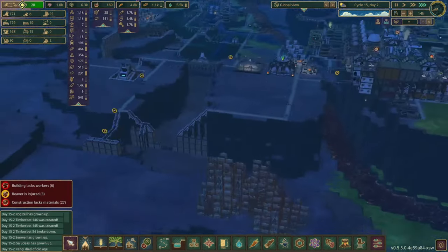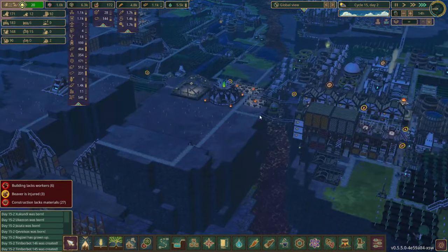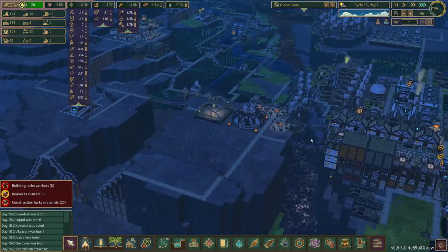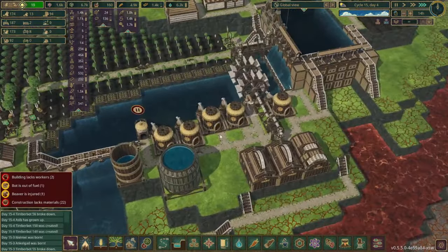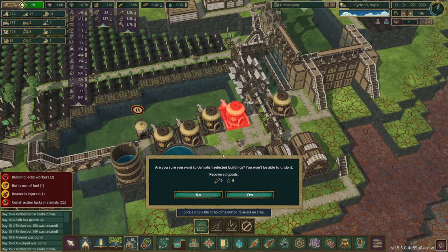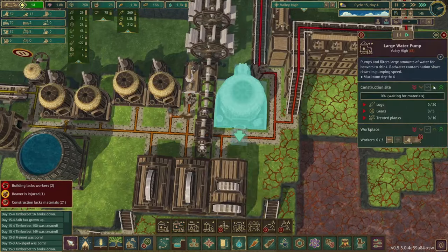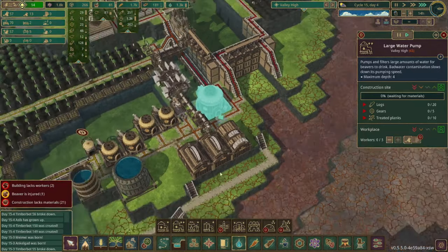One problem with building this aqueduct is that the beavers are working very late into the night and they continue to do that even though the working hours are over, so their well-being is probably suffering just a little bit. With some additional beavers over here, I think we should probably do the same for upgrading these buildings. Can we fit one right here? I think we can - there we go, nice. We'll get this prioritized both by the workers and the constructors.